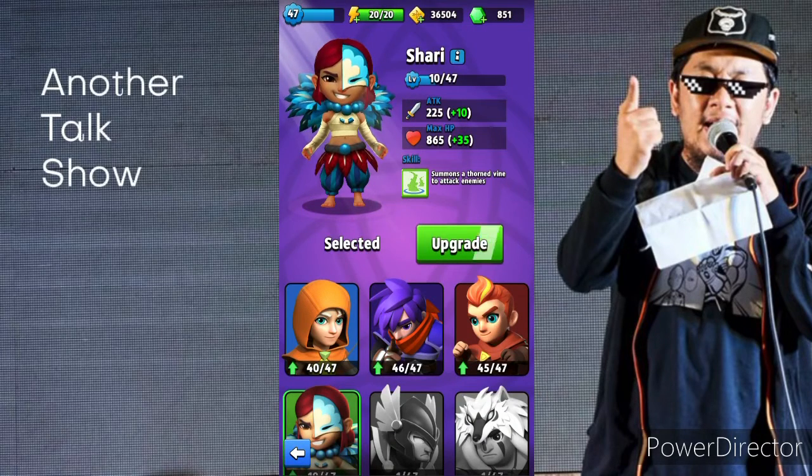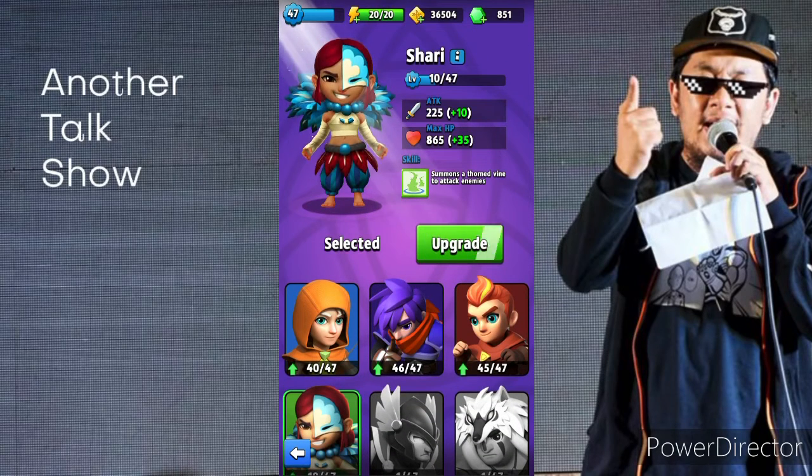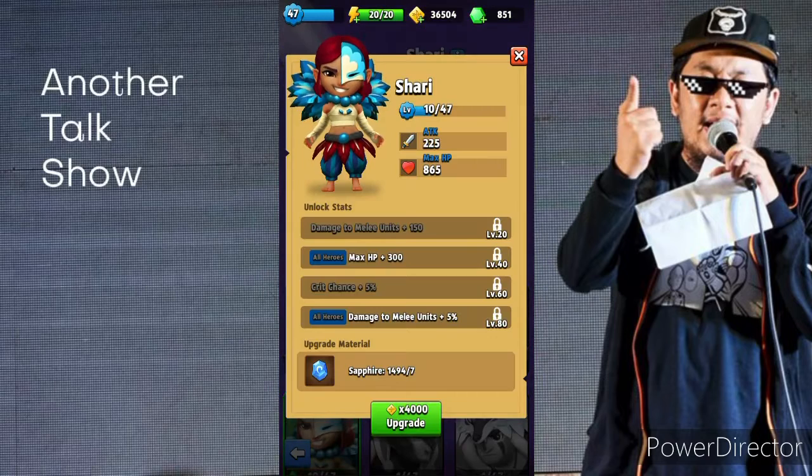Now that you have your new hero in Archero, you would want to know how she works. This is Sherry, and her special ability is to summon thorns that attack opponents. It's kind of like summoning clones or bats in the game, which usually come as power-ups or if the hero already has the ability.